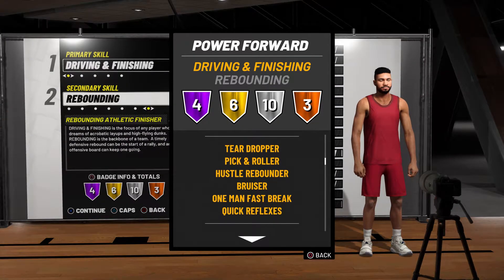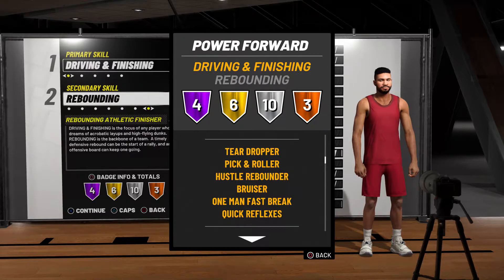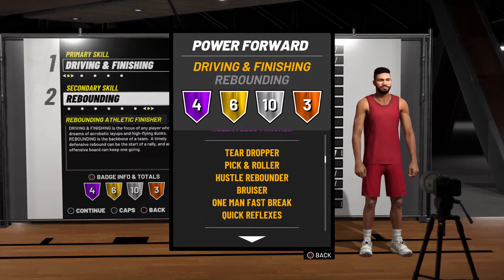I like to grab rebounds and put them back. You get Teardropper, Pick and Roller, Hustle Rebounder, Bruiser, One Man Fast Break, and Quick Reflexes Gold. Quick Reflexes helps you intercept those passes they try to throw in the paint. You also get a good steal rating on this build. You get Hustle Rebounder Gold — not a lot of players got that. The only player that has it Hall of Fame is a glass cleaner, so getting it gold is a key thing. And Pick and Roller Gold — you don't need Hall of Fame for that.